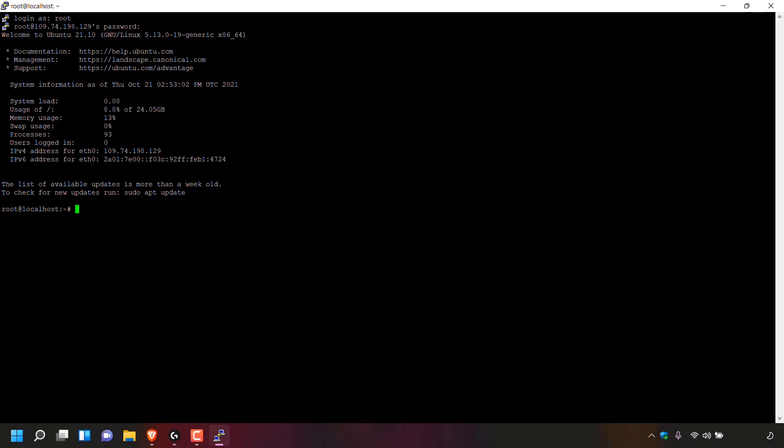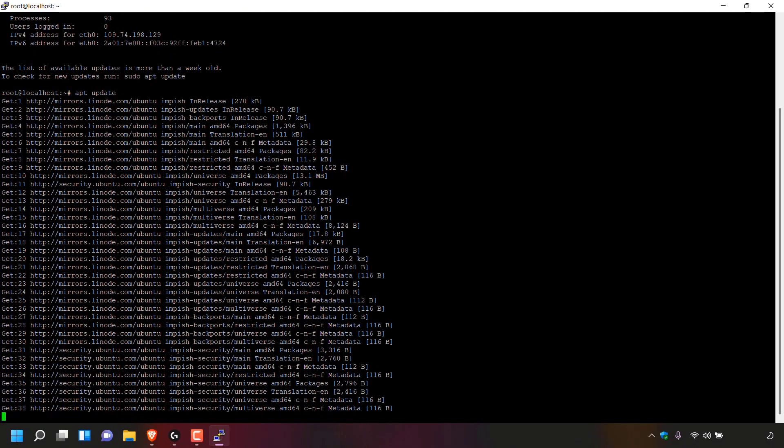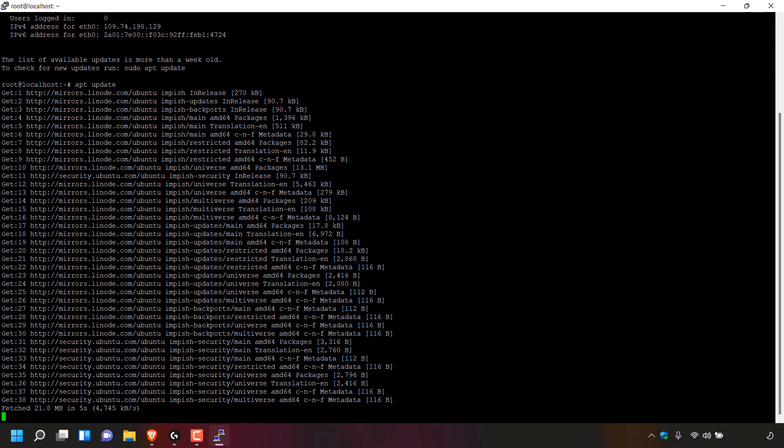In this terminal window we'll be configuring our Minecraft server using commands. The first command we're going to enter is the command to update our server — simply type apt update. Once you've typed that in, hit enter and your server will begin to update.